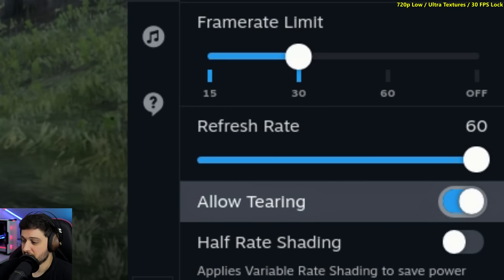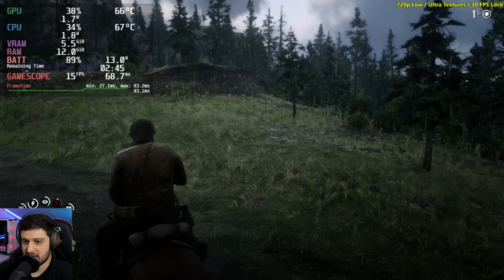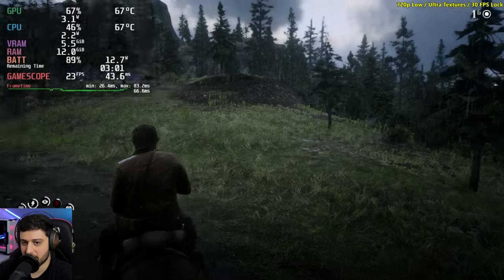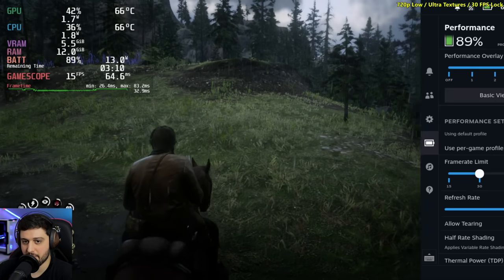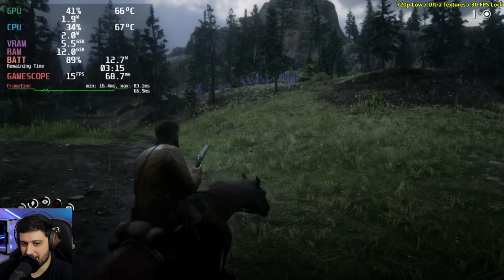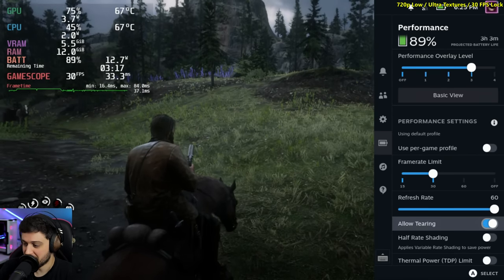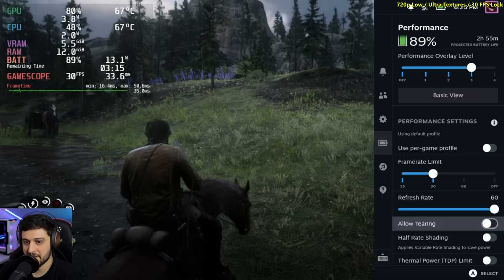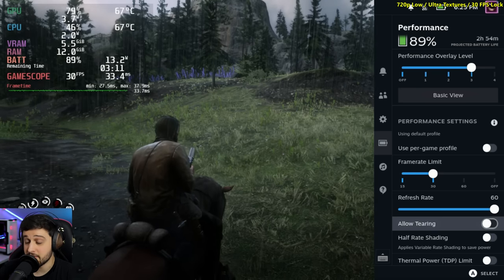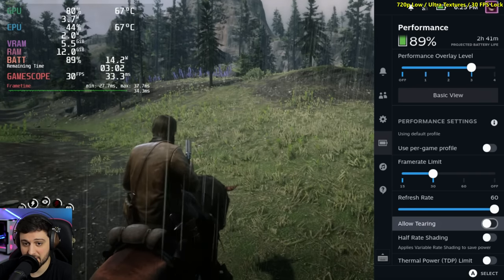Let's see if the allow tearing option makes a difference. Interesting result: allow tearing seems to work when I'm in the settings menu, but when I exit it, it halves the FPS for some reason with allow tearing enabled. Usually, turning off allow tearing uses FreeSync or some variable refresh rate so it doesn't tear, but that introduces some input lag which you can minimize by allowing tearing. Apparently in this game, it works a bit differently.